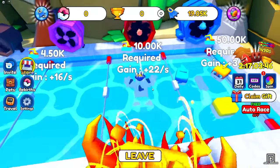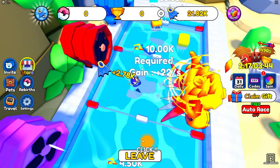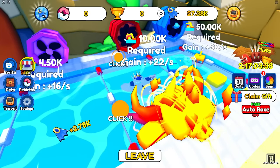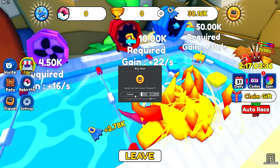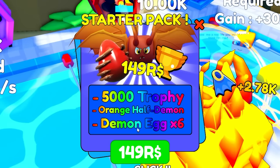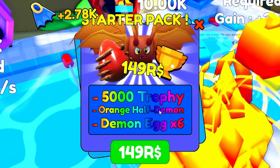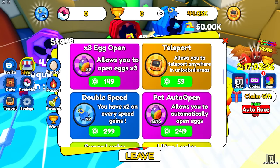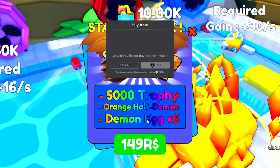It looks like I'm gonna need a lot to even attempt to do that race. We're at 17,000 now, so we could use this turbine — this turbine swimmer thingy gives me 2.7k every time. At 50,000 I can use the last one. What is this teleport? We got a starter pack here — 5,000 trophies! He has six demon eggs and an orange half dragon. Wait, what are demon eggs? I don't know what demon eggs are, but it's got to be good. It's 150 robux — wait, it's 140 robux, even cheaper.